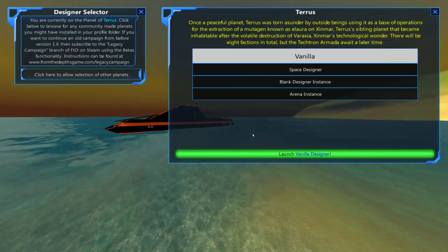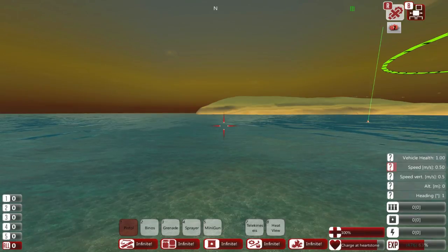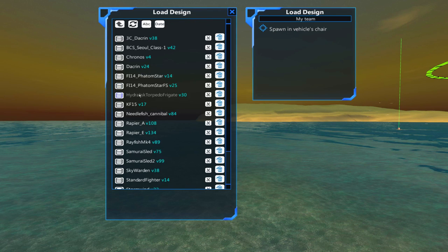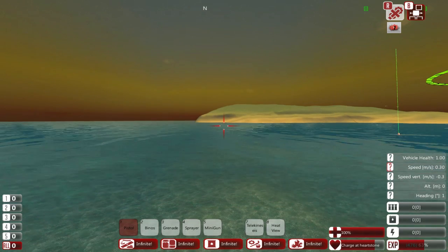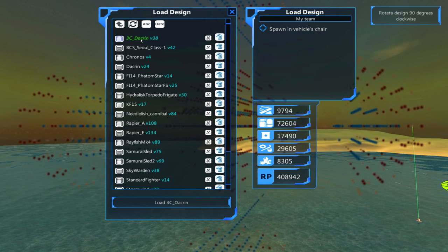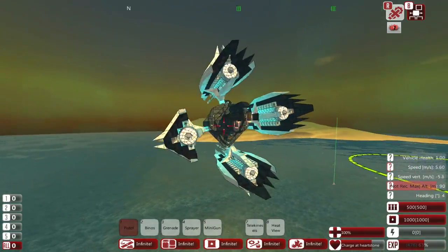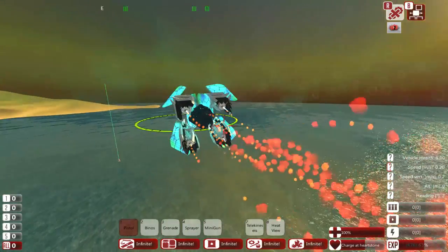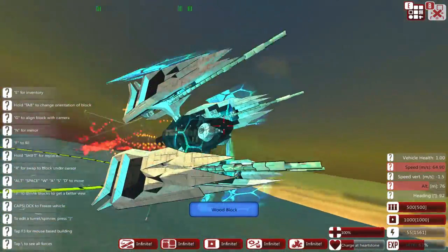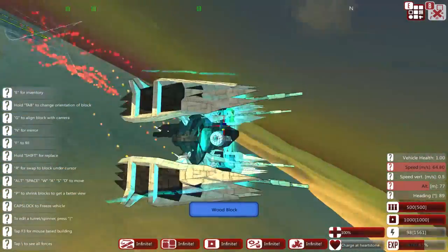The first thing we're going to do is take a look at today's community ships — we're bringing in a couple and they are very cool looking. Here's the first one, called the 3C Dachran. This is such a cool looking ship. It is about 30 blocks over the 1500 limit, and I'm okay with that. I absolutely love the look of this.